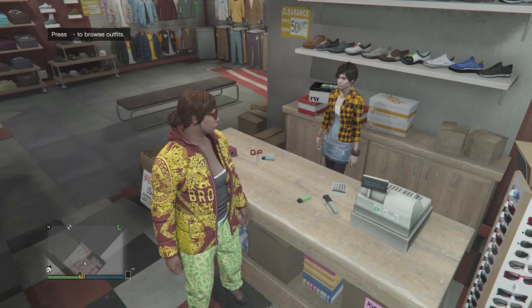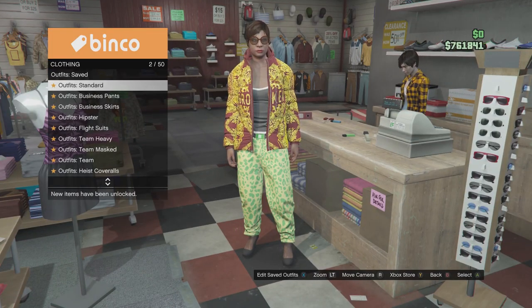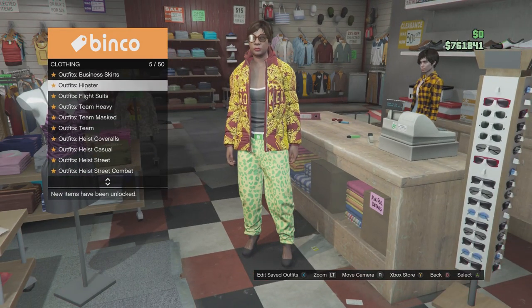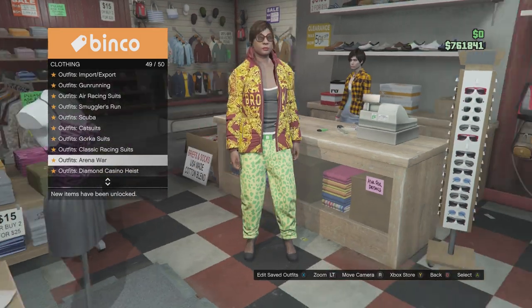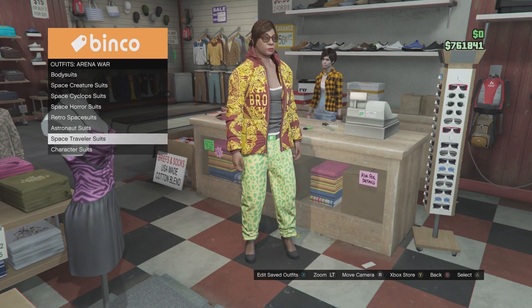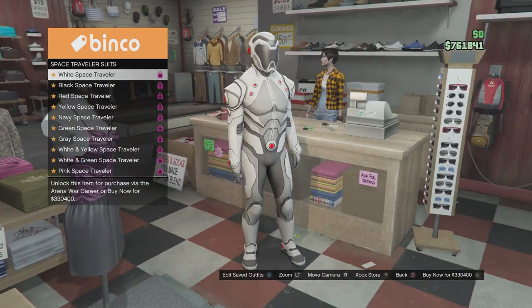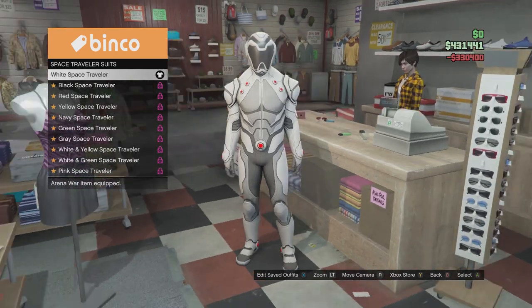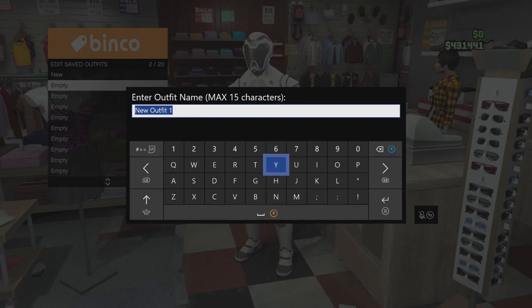After you have saved that, the second outfit we're going to save is: go to arena war and go to space travel suit, and purchase the first one — it's going to cost a lot of money. Buy that and save it as the second outfit.